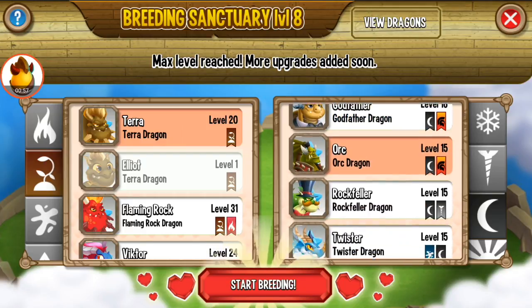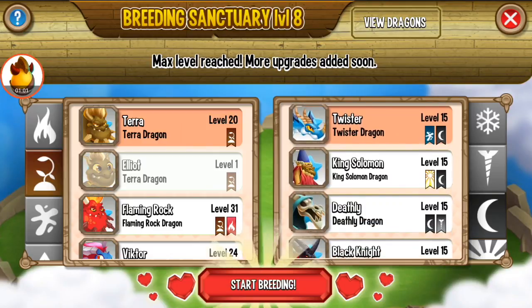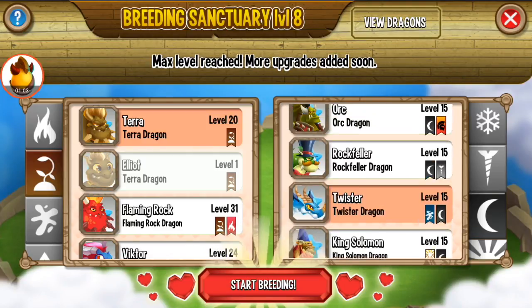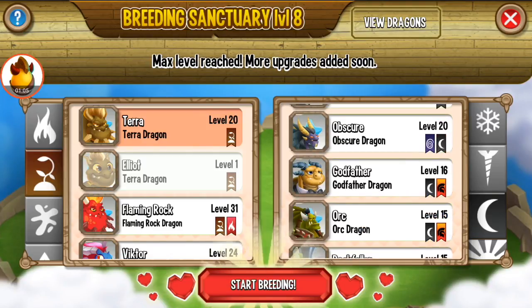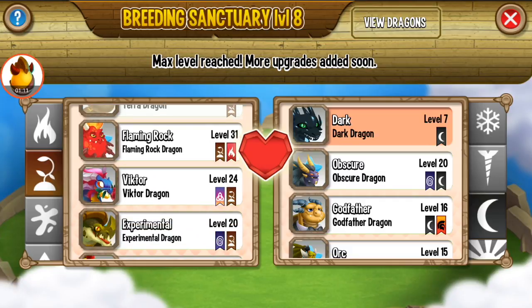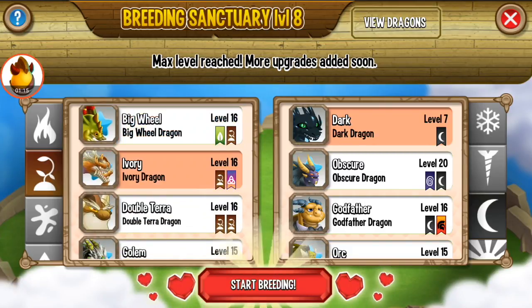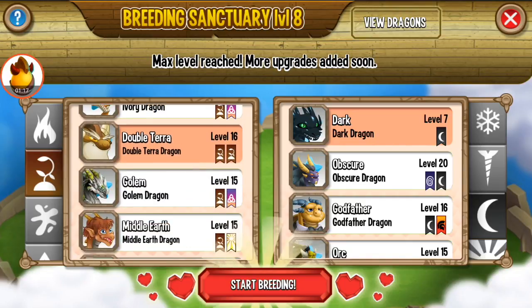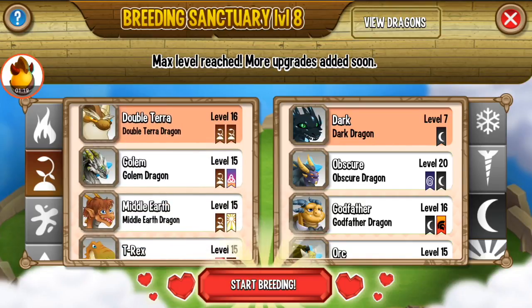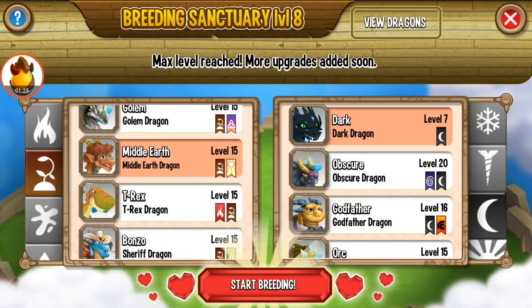You can breed with this dragon, or with this dragon, or with this dragon — any combination that has Terra and Dark, you can get Wizard Dragon. You need to breed many times, not just one time. You can also use Terra with Dark, or you can use this dragon or this dragon for breeding.